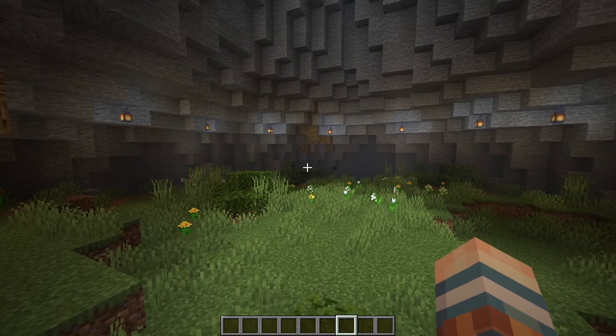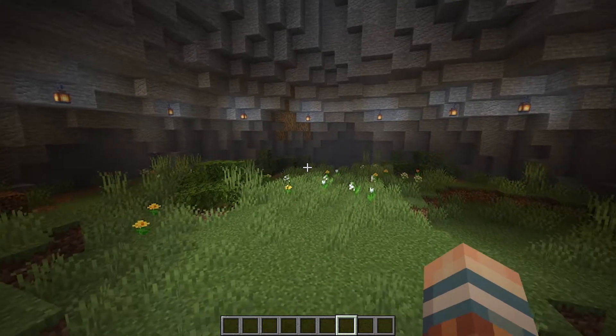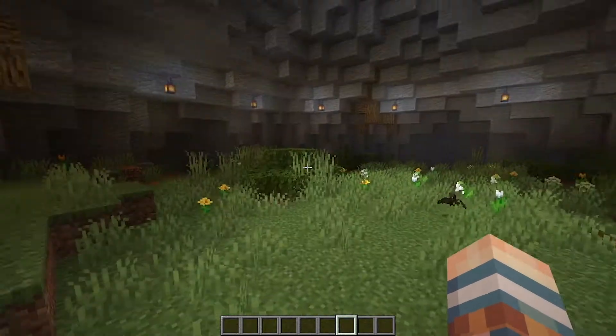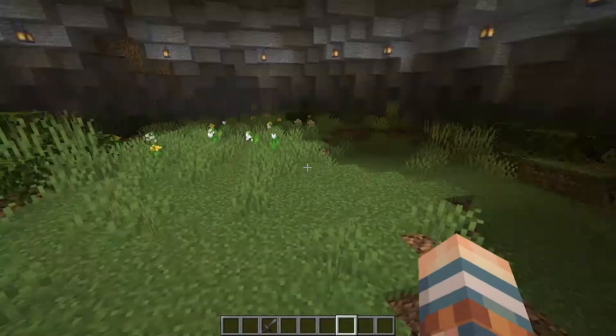It's a lot easier in creative. But get yourself a beacon — get yourself an efficiency five pick with haste two on the beacon, and go ham. That's how I did it. And then you can put whatever you want in here, as long as there's not god damn bats.